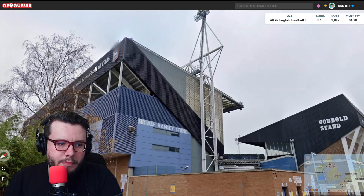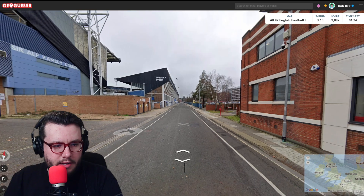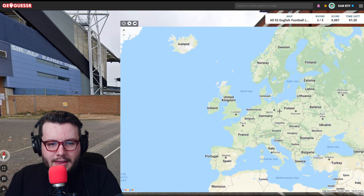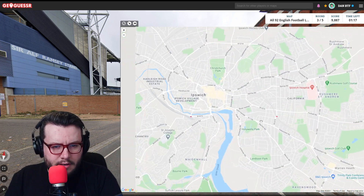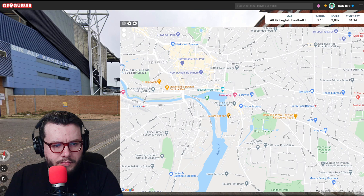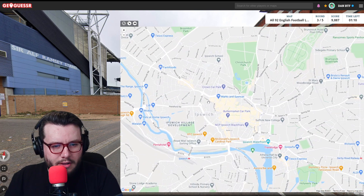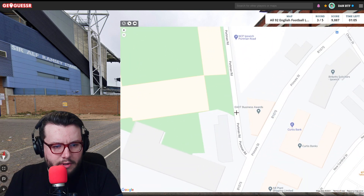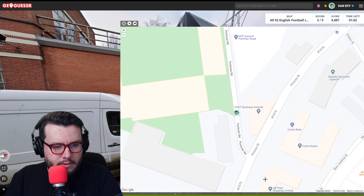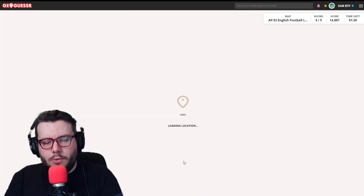On to round three. This is Portman Road - Ipswich Town Football Club. We'll be on the south-east side of the stadium if we find it. Where would Portman Road be located? It's there. We should be just past the end of the stadium. One metre away.